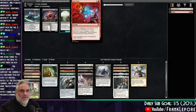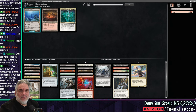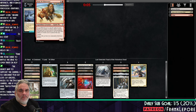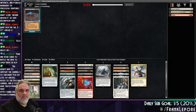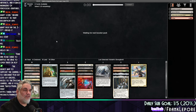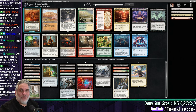Deals five damage to target creature or planeswalker — that seems fine. You sacrifice any number of artifacts and/or creatures and it costs two less for each permanent sacrificed this way — and that's pretty much it. I'm glad I took the land. The urge to open Secret Layers versus not open Secret Layers is extremely frustrating, let me tell you.